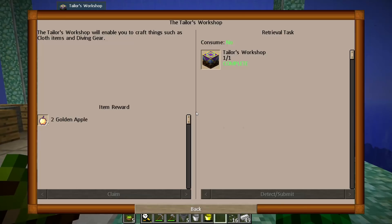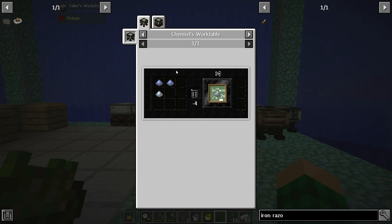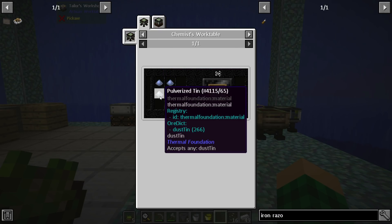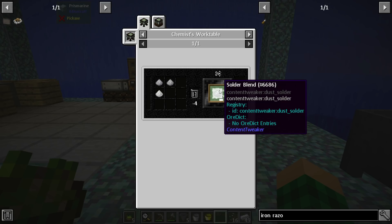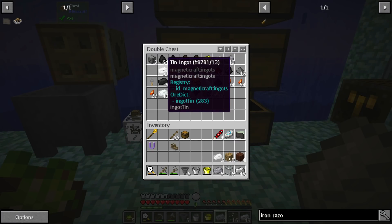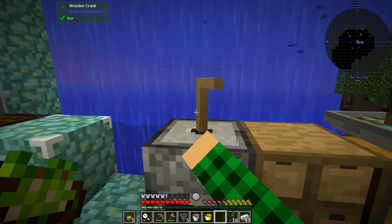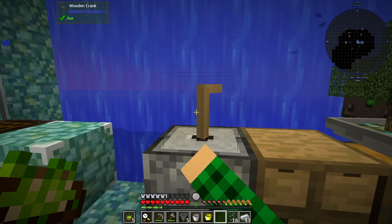We need to make some solder wire, which is made with solder blend — pulverized lead and tin dust — in a chemist's workshop. We need to pulverize two pieces of lead and one piece of tin to get two blend, so we need six lead and three tin total. Even though the pack said to make more than needed, I'm just going to complete the quest right now and we'll get upgraded machines later that can make things faster.